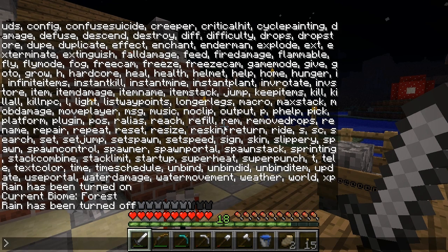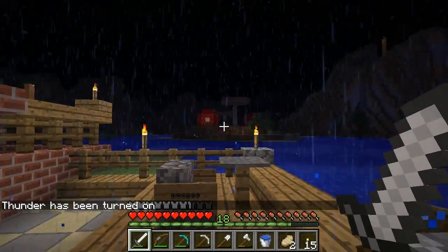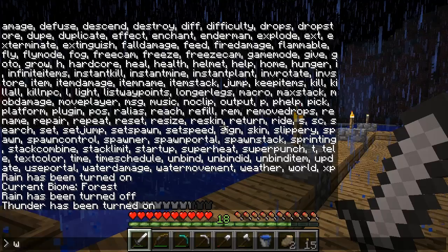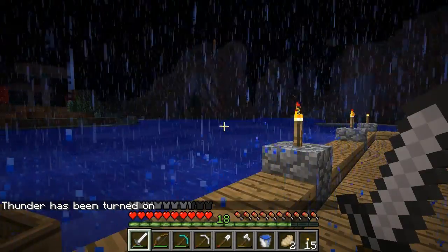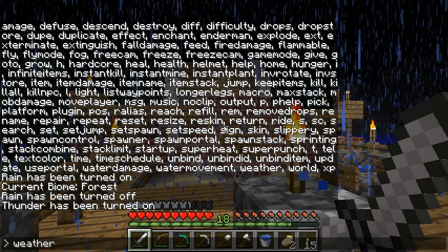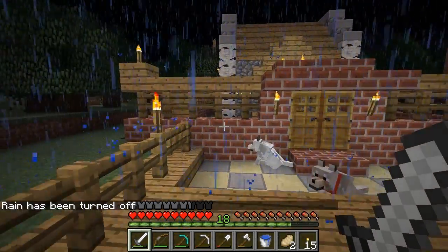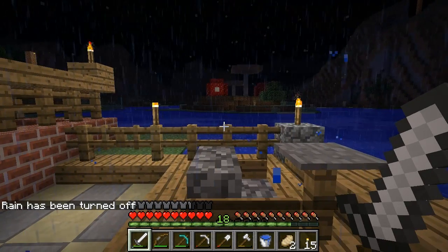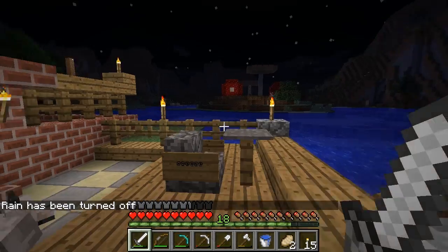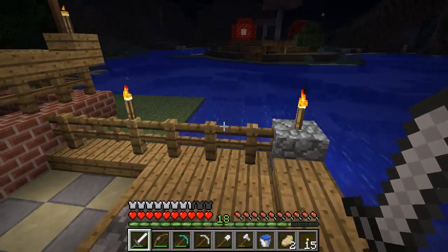It is much easier to press T and turn the weather on or off like that. So now I am going to get thunder — I can even get lightning. Now I can disable the weather altogether with a toggle just by typing 'weather' and it will disable it completely. I don't want to disable it completely; I don't mind the rain when I am playing. I like to have a little rain occasionally. But for making videos, it is terrible.